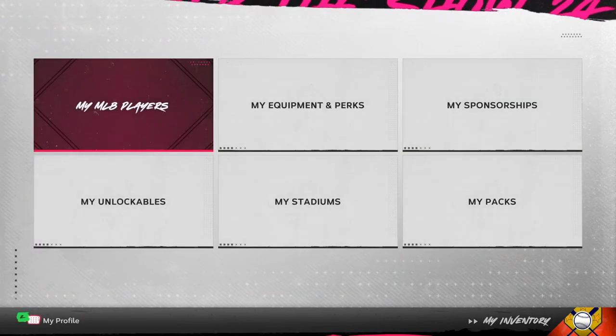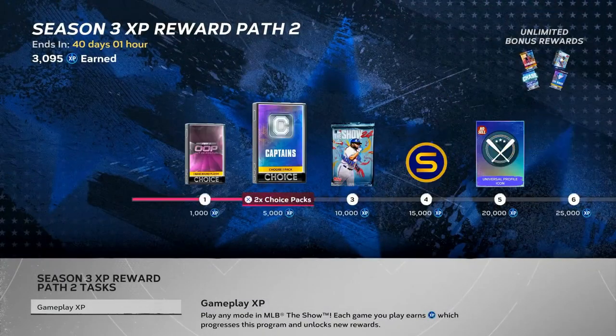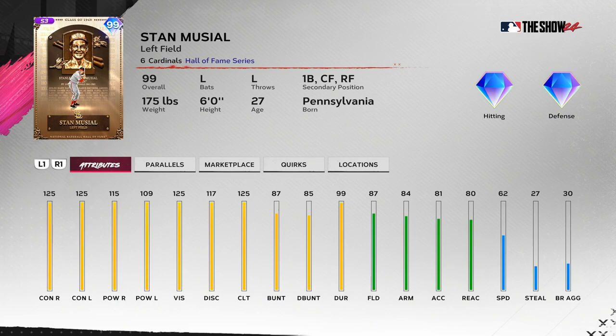Let's get into the other Hall of Fame cards on the XP path. There's a very good one with a great swing that I think everybody should try out — Stan Musial, 'Stan the Man.' His incognito card last year was great. Max contact, great power for having max contact, and with his swing the 125 vision means you'll play well on any difficulty. His PCI is going to be huge — almost to the point where it's distracting. Clutch 125, discipline 117 — he'll be getting out of the way of inside pitches.